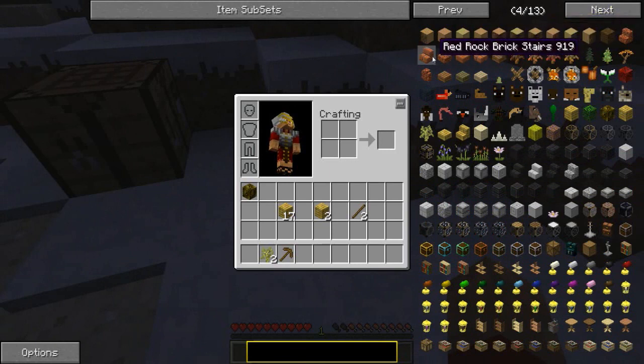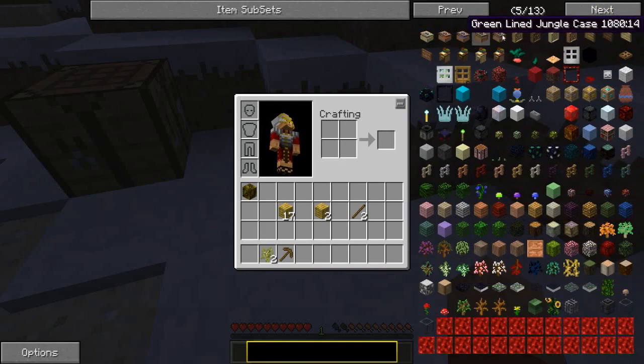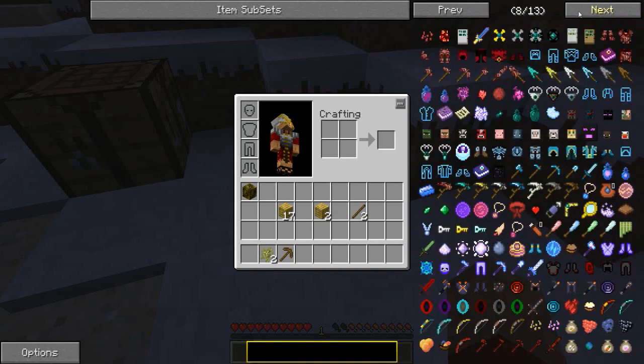This is some cool-looking blocks. Red rock. That's cool. What in God's name is that? I don't know, maybe it's not. What the hell? Okay, that's cool I guess. Maybe. I need to make a backpack, that's for sure.